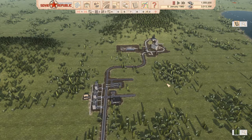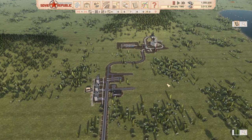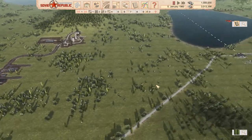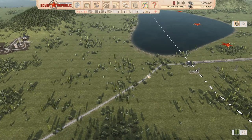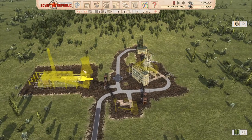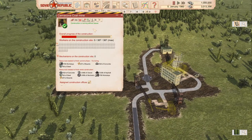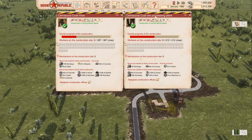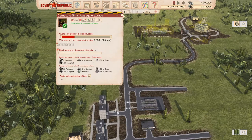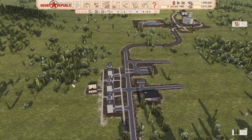Dear friends and comrades, welcome back to Let's Play Workers and Resources. We started the layout of our little city but it's not yet operational — there's one big component missing, and that's going to be the project for today: power supply. We're in the progress of building up our own power plant, and we have a coal mine that needs to be supplied with workers and a coal processing plant currently under construction.